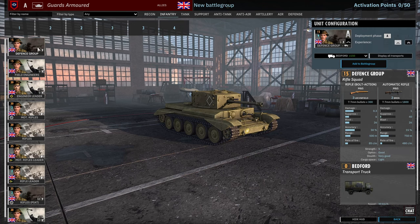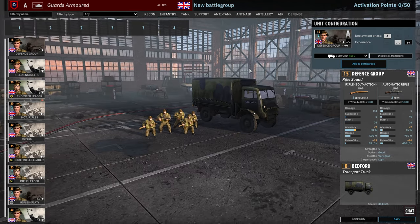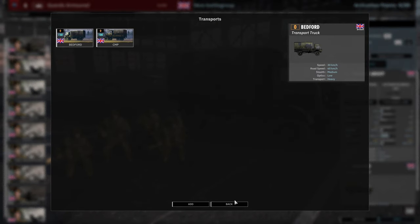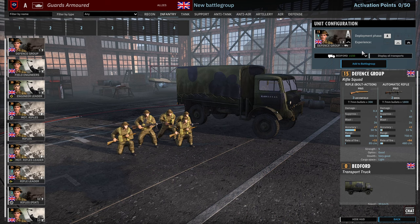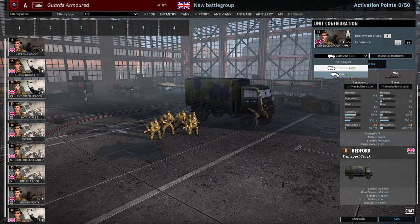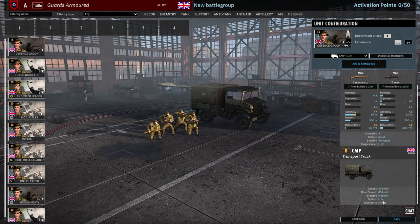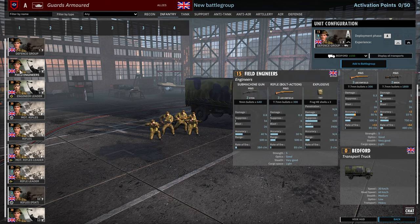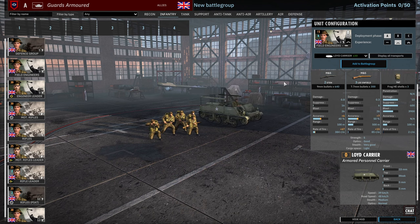Moving on to the infantry tab, we have first of all the defense group. They can come in either with the Bedford or the CMP trucks. You generally always want to use the CMP trucks if you have them left because they are faster — 80km/h road speed for the CMP versus only 60km/h for the Bedford. It defaults to the Bedford so do make sure to change that.